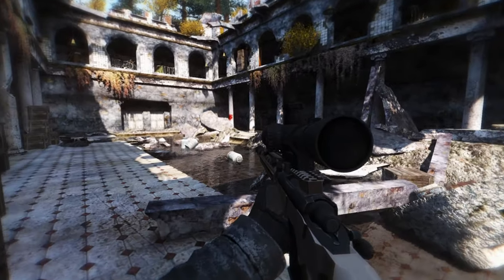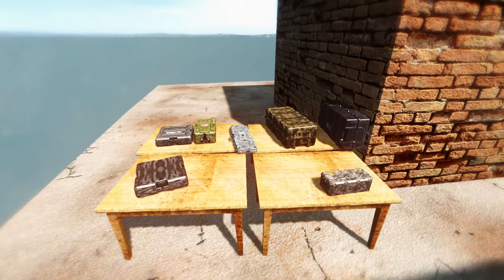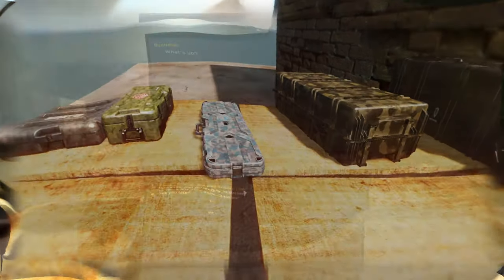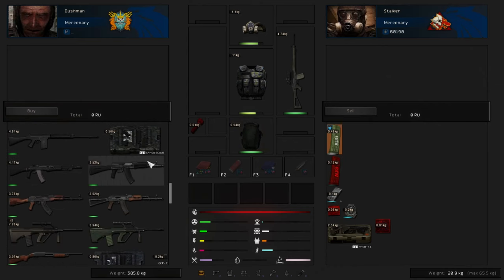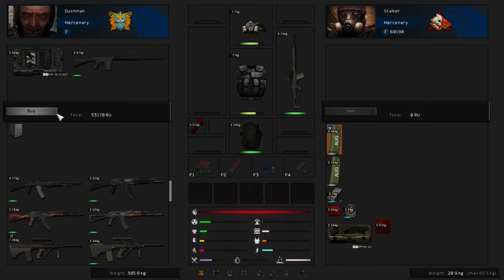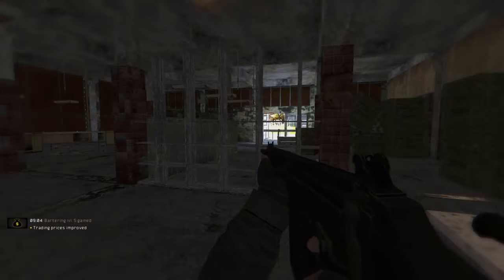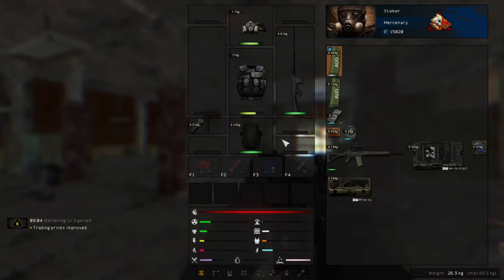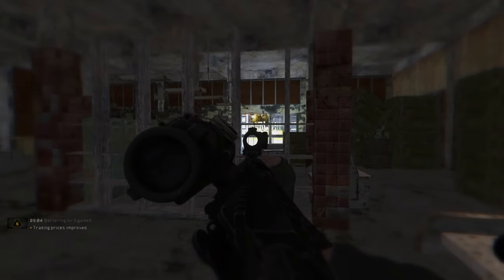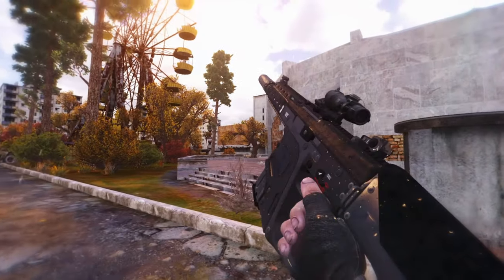Another amazing feature is something called tactical kits, which you can either buy from a shop when you have enough reputation with traders, or find on dead stalkers. These tactical kits upgrade the weapon's look and allow you to have dual sights or even lasers. You can drag and drop a weapon kit onto a simple weapon to instantly upgrade it. Just make sure to save before you do this, because once upgraded you can't remove it.